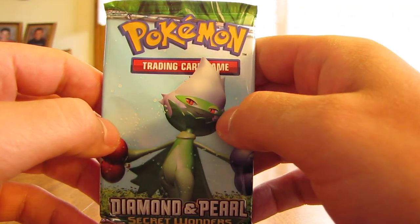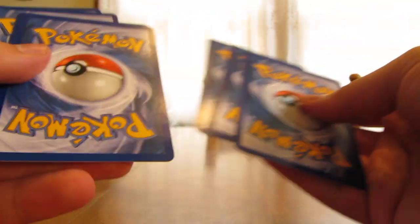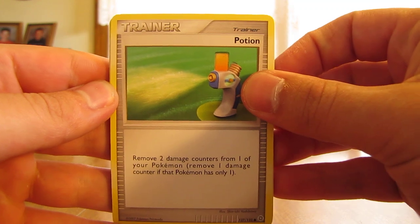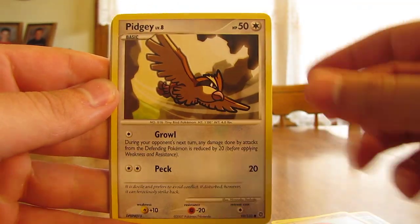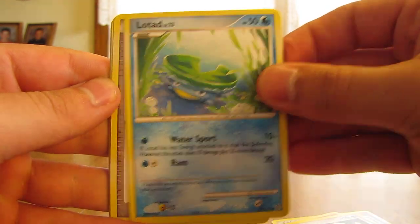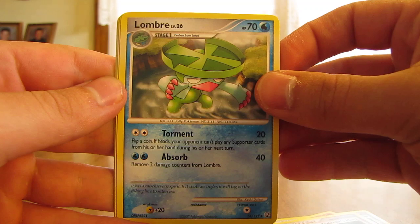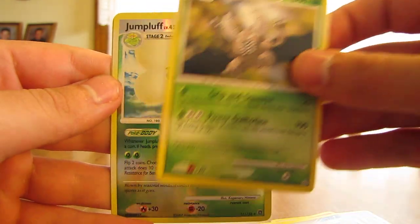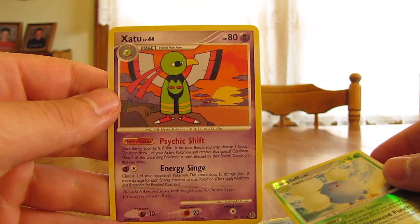Last pack in the Piplup Trio Box — Secret Wonders. Started off with Potion, Sunkern, Trapinch, Pidgey, Lotad, Team Galactic's Mars, Lombre, Pinsir, Jumpluff Reverse — and that's another Rare Reverse Holo. And the actual Rare is the Zapdos.